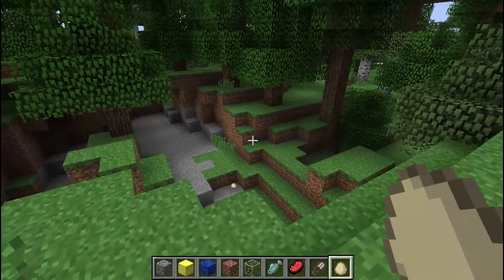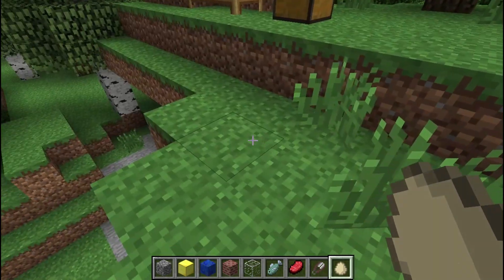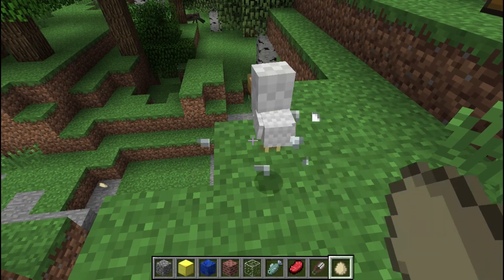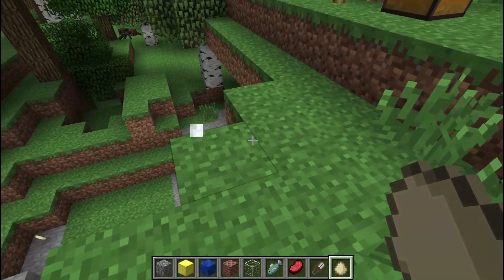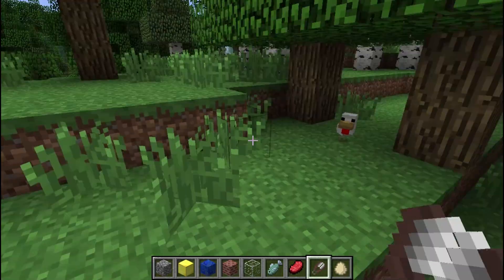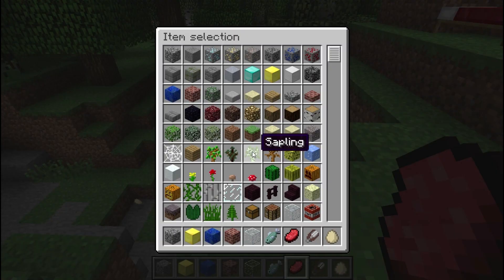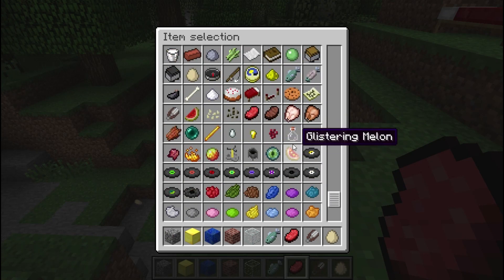We've got an egg — not really too much changed there, it looks a bit different, and it used to go white. So normally that would be the snowball effect, but they've just reused it for the egg. Shears do the same stuff but just look different. Beef and pretty much most other food items have this weird outline on them, which is kind of cool.